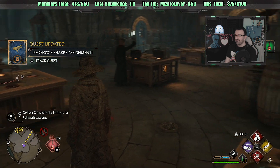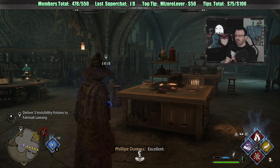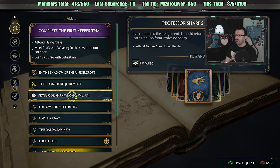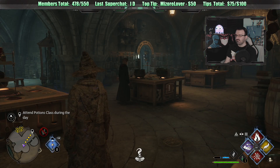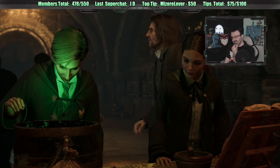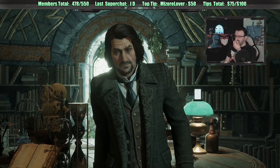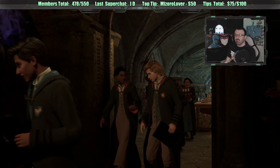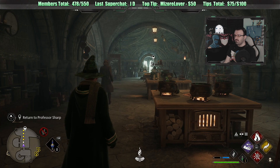Got to do the Focus potion next. We did it! Now we can attend potions class - we're literally right here, might as well do it. What did we say we get? I think we said we get a new spell. Look at that - bright purple potion. Return to Professor Sharp.